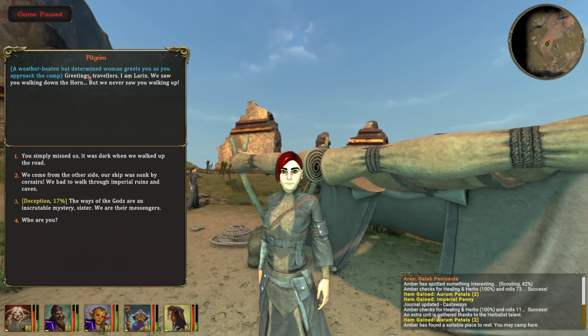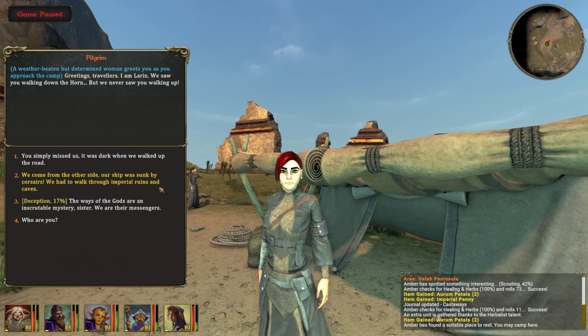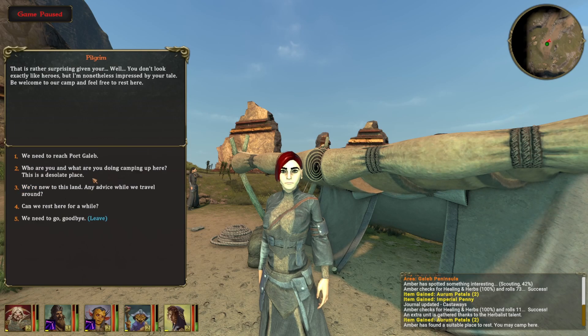We can talk to her. A weather-beaten but determined woman greets us - it's Travilla. She is Alaran. She says they saw us walking down the horn but never saw us walk up. We tell her the truth - our ship was sunk and we had to walk through the imperial ruins and caves. She says that is rather surprising given how we look - we don't exactly look like heroes - but she's nonetheless impressed and welcomes us to camp.